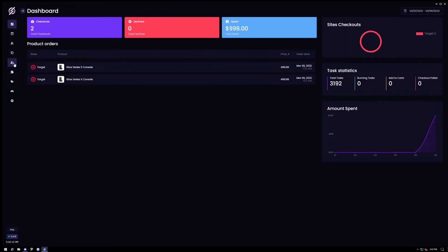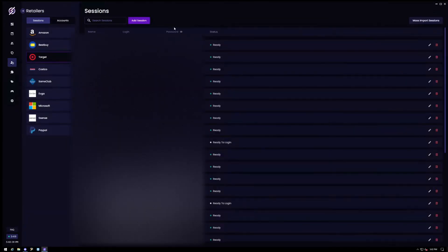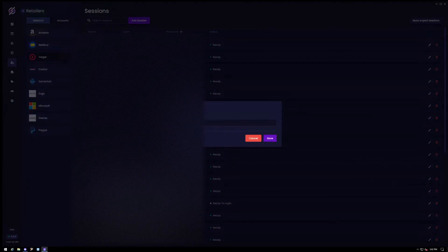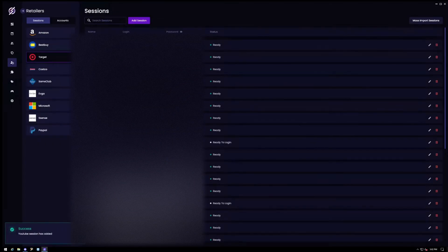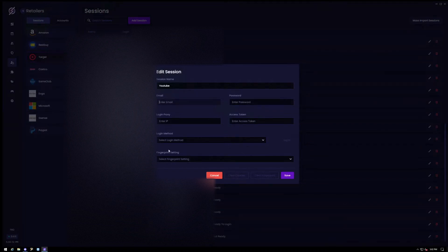To add the token we'll have to go into our Accounts tab, where it says Sessions. Click 'Add Session.' Name this — for example, YouTube. It's going to ask for your email and password again, so make sure you put those in correctly. One thing to note: don't have any extra spaces or anything like that — it can cause errors, which is bad. For the login proxy, this is up to you. Typically if you're running a bunch of accounts and have them logged into one specific proxy, you'll need to use that same proxy again.